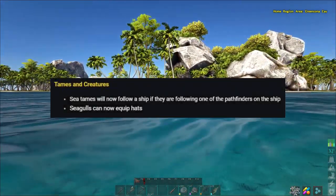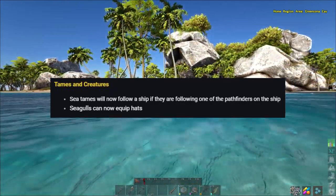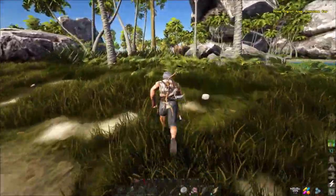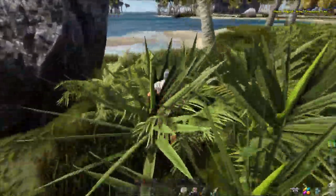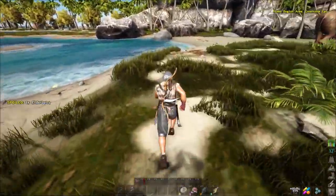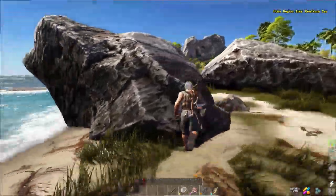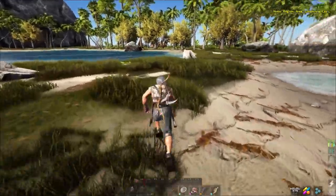For tames and creatures: sea tames will now follow a ship if they are following one of the pathfinders on the ship, which is quite nice — it means if you've got dolphins or sea horses you can have them following you as you move between grids. And seagulls can now equip hats. You can tame a sea creature and have it follow your ship back to your base.